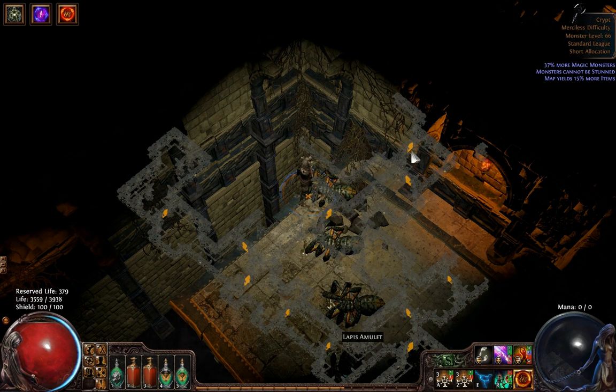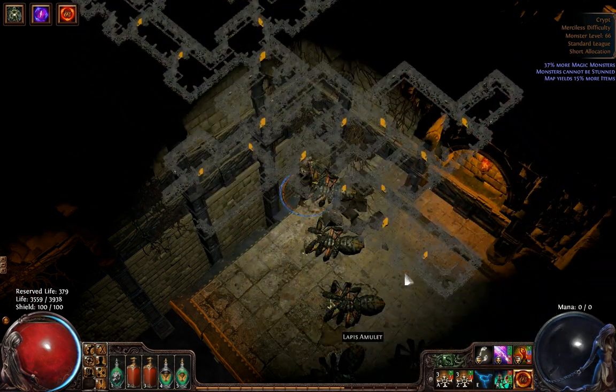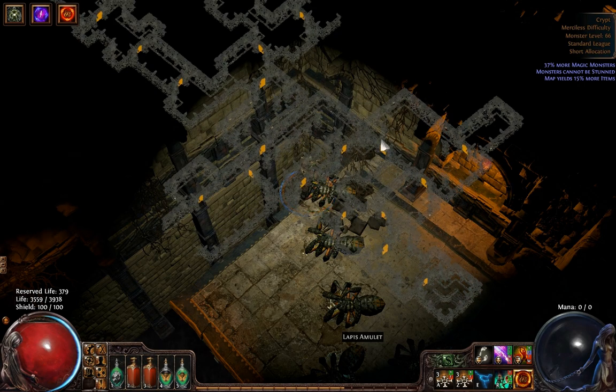This boss is easy to find because he's always in a large room with only one entrance. So as you can see on the map, this room is the most likely candidate for the boss to be in. It's pretty large, only one entrance right here. And as you can see on the map, all the other rooms are pretty small, or if it's a big room, it'll have multiple entrances.